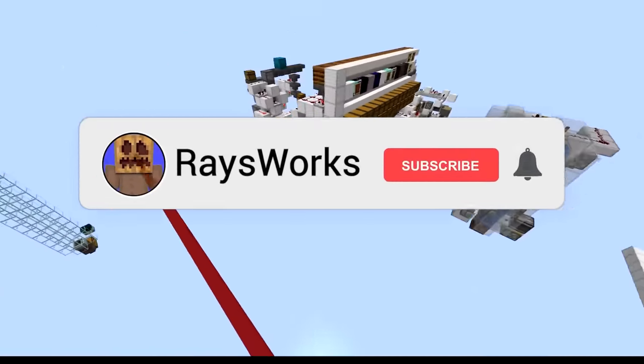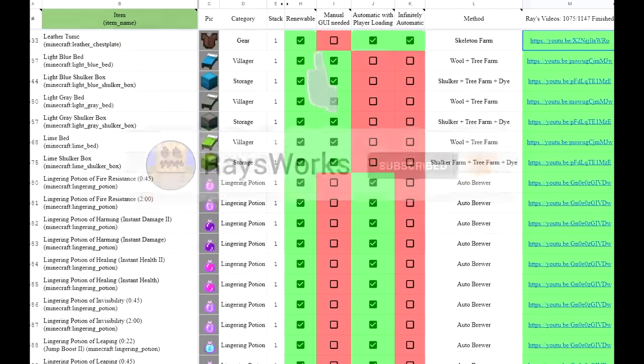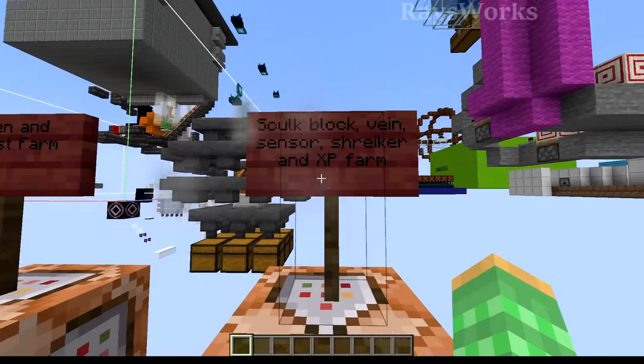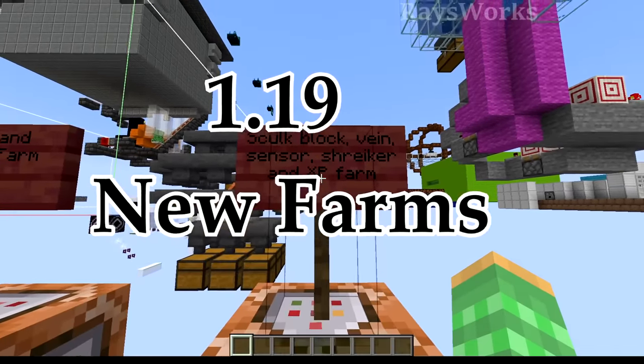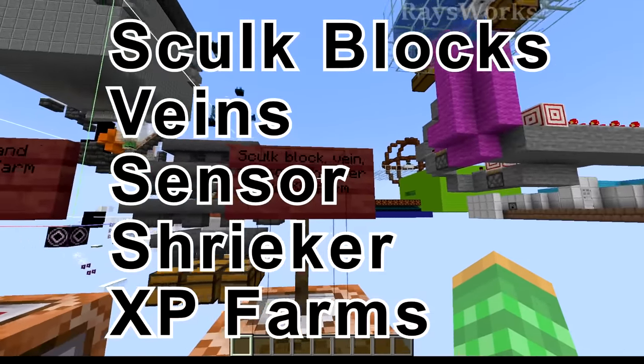And if you know of anybody that could use a farm, be sure to mention me and my spreadsheet where I have every single item in the game in Minecraft and how you can farm it up. Let's take a look at one of the most productive farms of 1.19 — the Skulk Blocks, Veins, Sensor, Shrieker, and XP farm.